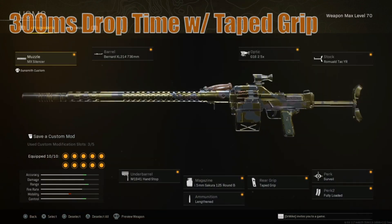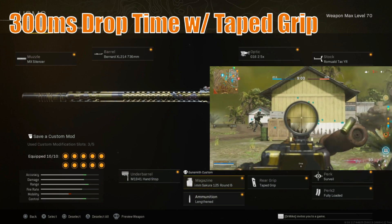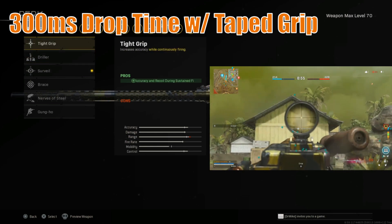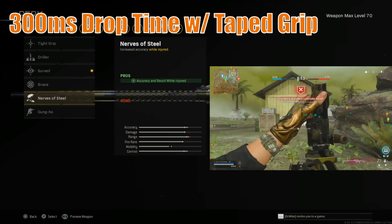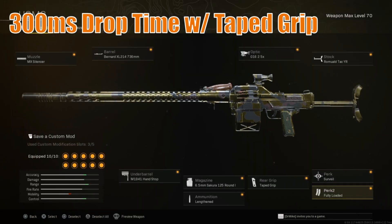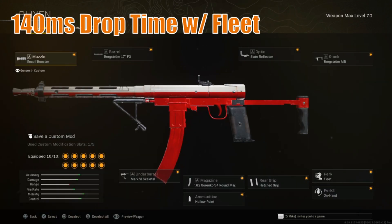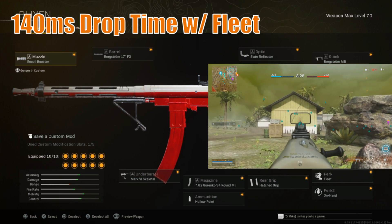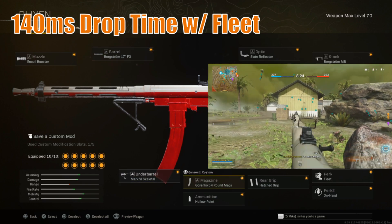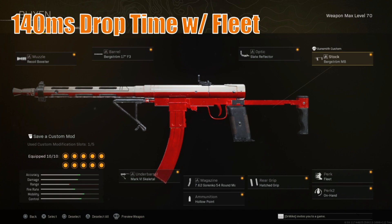Moving forward, we have the UGM8 — the full auto version. We're running the MX Silencer, the Bernard XL2147 36mm barrel, M1941 Handstop, Sakura 125 round box in 6.5mm rounds, Lengthened, Taped Grip, Surveil or Nerves of Steel — which helps when you're getting shot — Fully Loaded or On Hand, Romwald TAC YR stock, and whatever sight you prefer. For the secondary we're running the Blixen, inspired by Jgod's build: Recoil Booster, Bergstrom 17 inch F3 barrel, Mark 6 Skeletal, Gorenko 54 round mags, Hollow Point, Hatch Grip, Fleet, On Hand, Bergstrom MB stock, Slate Reflector — and you're pretty much good to go for the Rapid Swap Blixen.